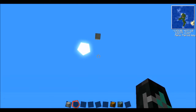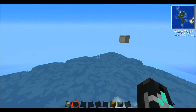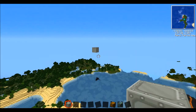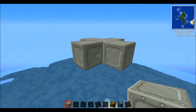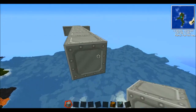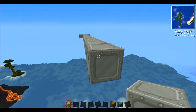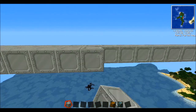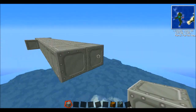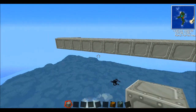Starting off with the engineering room. This is going to be 51 blocks wide by 63 blocks long. I came up with a random number just because of the way I started off the first marker for the centre of the room. It's also helped me put in the drive or the main engine for the build a little bit easier.